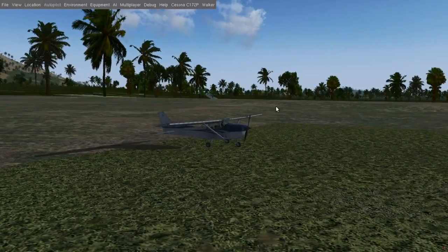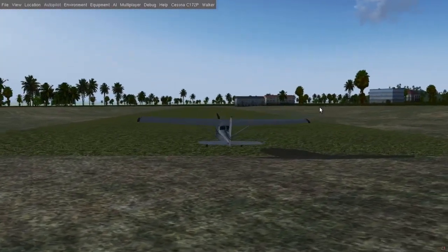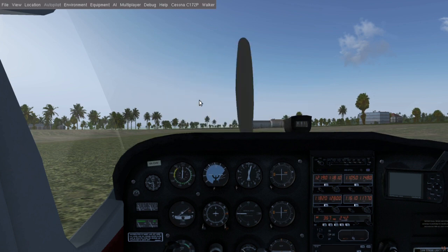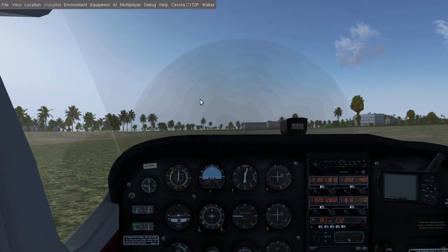Phuket Airpark is where a plane like this — a Cessna C172P — is going to take off in real life, because Phuket Airport is actually bustling with airliners and you don't want to join a queue of fast-moving airliners on schedule. A slow little Cessna will annoy all the ATC, and there's only one runway there. So let's start the engine and go.